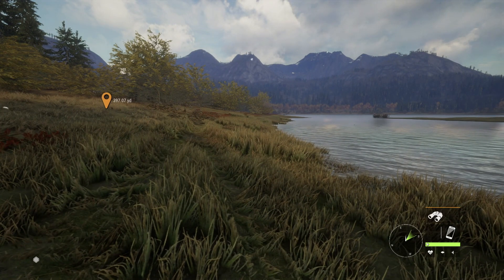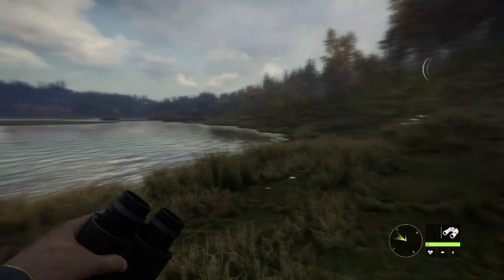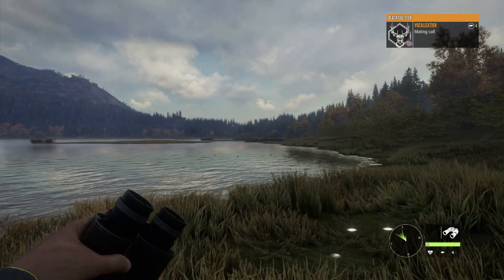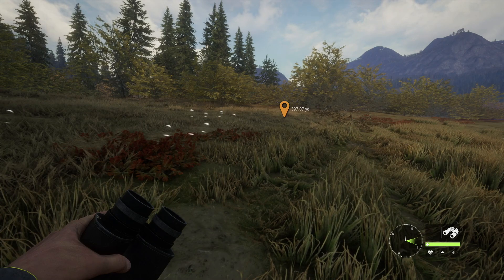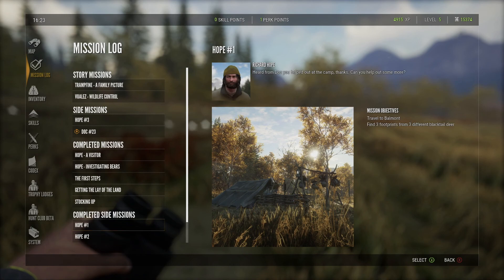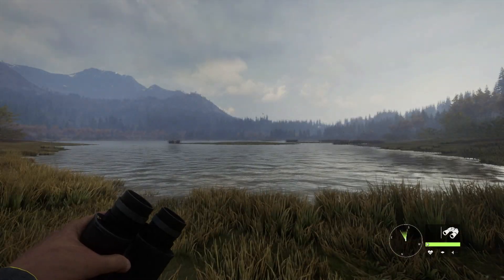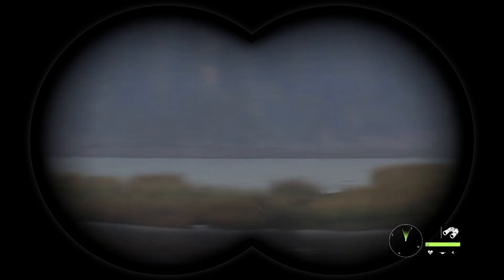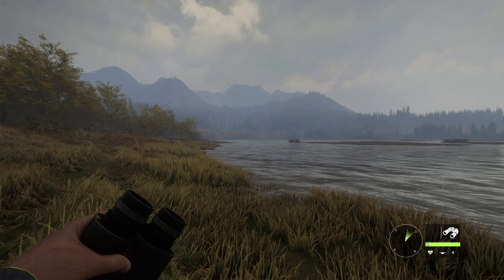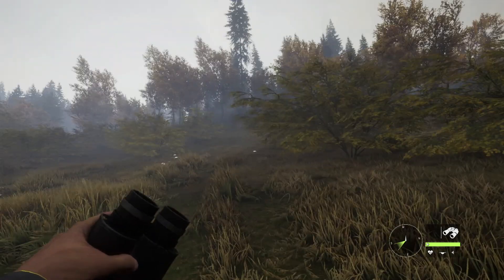Regardless, we didn't do too bad — made out fairly well today. We got a moose, a rabbit, and two bucks — one at 135 yards. We still got the quick kill bonus but for some reason didn't get full credit. The next objective requires both a white-tail and a black-tail, which is a little more challenging. We also still need to photograph black bears. But that's going to do it for today's episode — I call that a successful hunt. Thank you so much for watching APN Gaming and The Hunter: Call of the Wild. Like, comment, subscribe, and hit that notification bell to stay up to date on all the newest content. We'll see you next time!